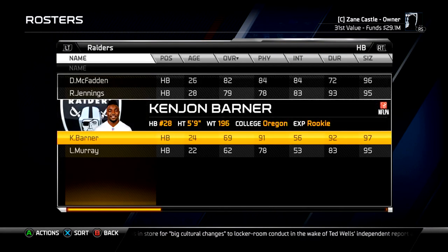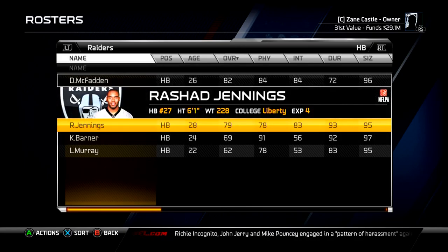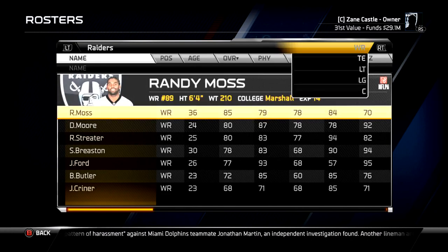At halfback I didn't do much. I traded a fourth-round draft pick for Kenyon Barner, just because McFadden — if you know anything about the Raiders — is an injury-prone machine and he's even injured right now. So Rashad Jennings is getting the start, and we've got Latavius Murray to back up just in case. I cut the other fullback, Marcel Reese, because I can always put a halfback or a tight end at fullback if necessary.